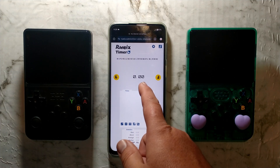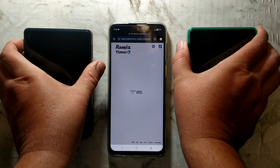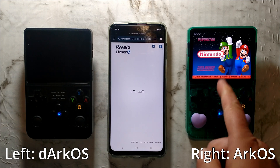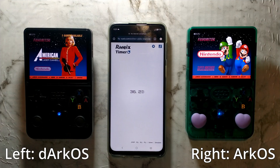I'll be using an online Rubik's Cube timer since it does have a 3 second countdown, so we'll start that countdown. Once it hits zero, I will power them both on. Interestingly, Ark OS actually booted before Dark OS. We might try that one more time just to confirm.